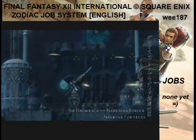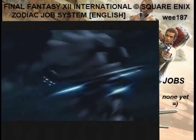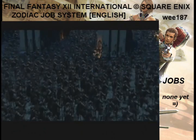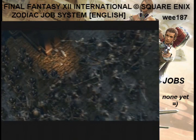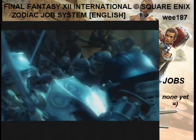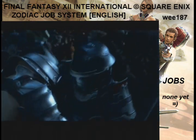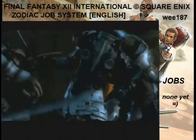With Final Fantasy XII International, there's a lot of differences from the original game. For one, you can control all guests now, which means I will be controlling Larsa a lot because he is one of my favorite characters. I still like Ash better, though. You can also control Vossler and Reddas and all the other guests. Oh, you can also control Espers now, and that's fun. I never actually do it much because I never actually summon Espers unless I need to, but it's a fun little distraction.